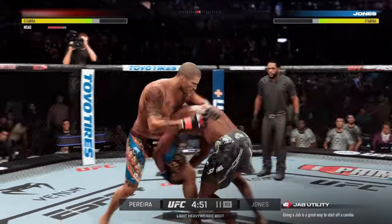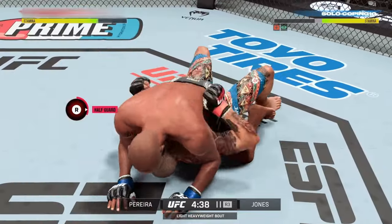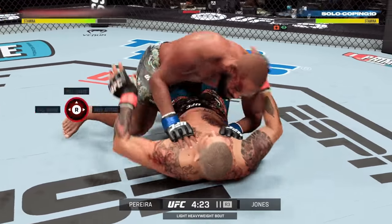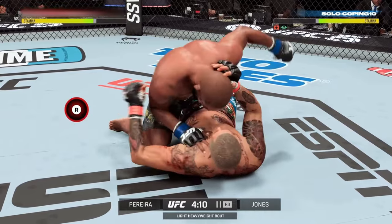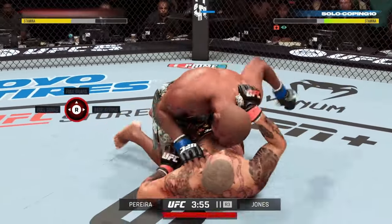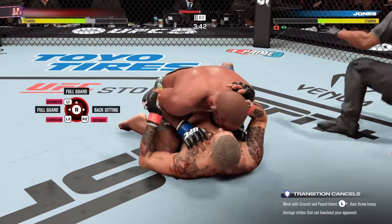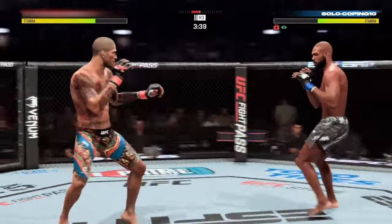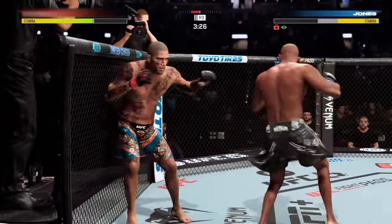I do have a bit of a grapple advantage — he had full GA there, but prior to that I had a bit of a grapple advantage. That's more STAM-based than GA-based, which I didn't really even realize until Kinetic and RG told me. It sucks that we were kind of robbed of a matchup between Jamal Hill and Alex Pereira against Jon Jones. You know, that wouldn't have gone well for them — honestly, I would have thought Jamal would have done the best.